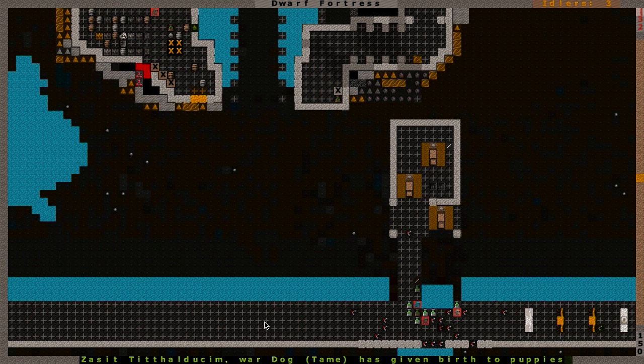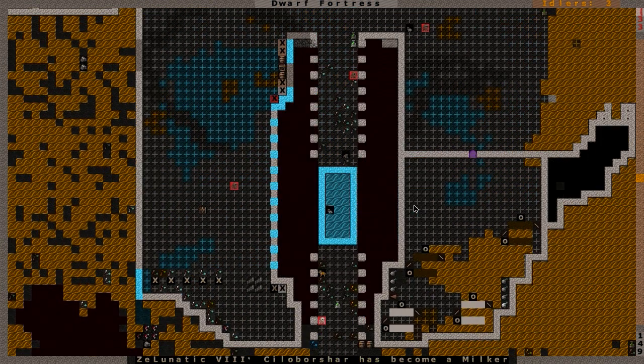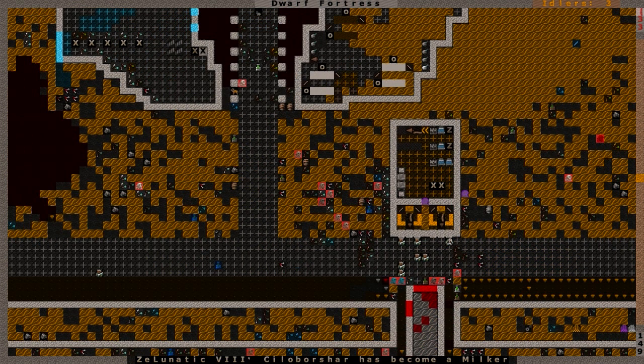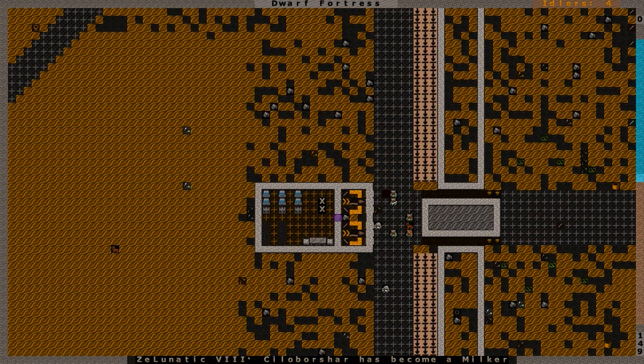I need to get more gears built underneath all these windmills, get them connected with axles. Maybe I'll put windmills along this wall and this wall, connect them all to one single pump - the most powered pump that dwarven civilization has ever seen. Though I don't think it'll help it pump any quicker. Pretty sure the pump stacks don't work that way - pumps pump a set amount regardless of how much power they're given.